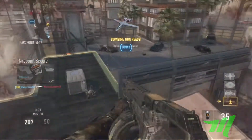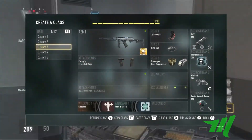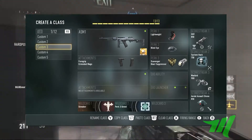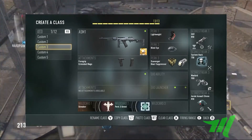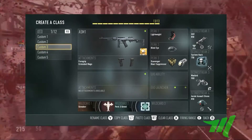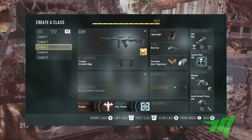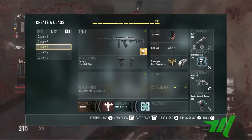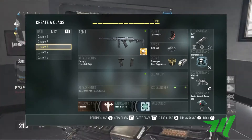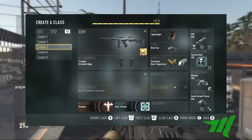The last class setup is the ASM1. I throw on foregrip and extended mags — pretty much the same: Lightweight, Blind Eye, Scavenger, Blast Suppressor. Throw on the UAV with extra time, Speed, and Threat Detection. I find I'd rather have extra time on this class rather than the extra assist points. Then throw on the System Hack again with the extra assist points, and the Warbird and Aerial Assault Drone with the same setup.